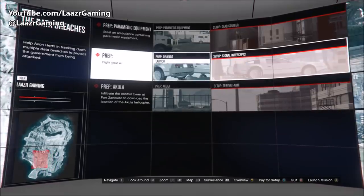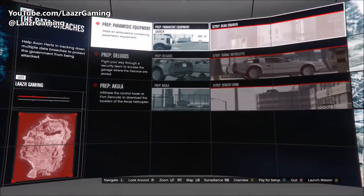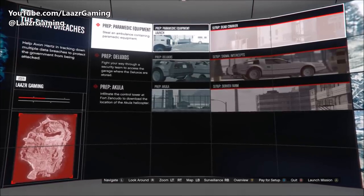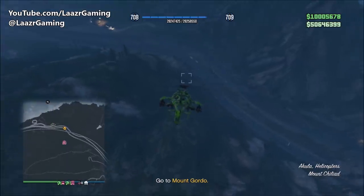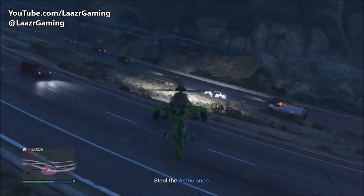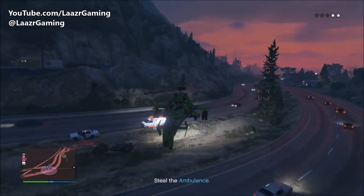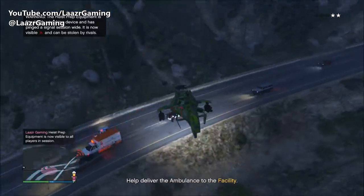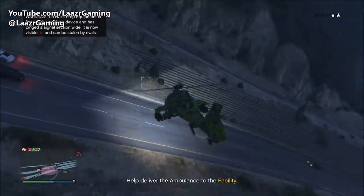Before you can play the Data Breach Heist you need to complete 3 prep missions and 3 setup missions. The very first prep mission is to go ahead and steal an ambulance containing paramedic equipment — very easy and straightforward. Once you approach the ambulance there will be a few cops to take down, then simply jump in and drive it back to the facility. Worth mentioning: all prep missions are done in free roam sessions, and the entire lobby will know you're carrying prep equipment because other players can steal it off you.